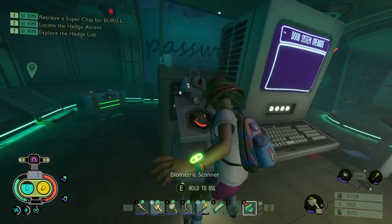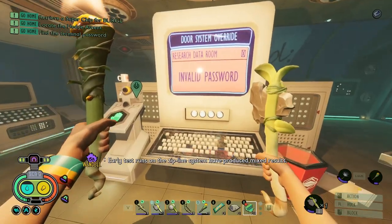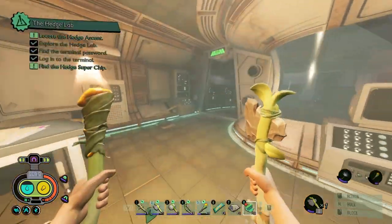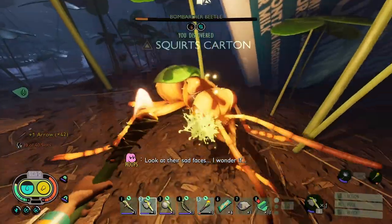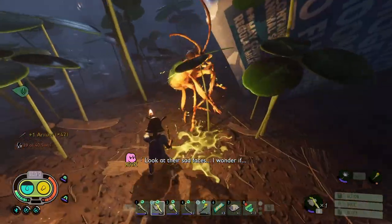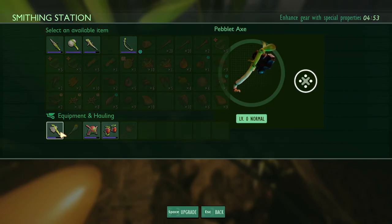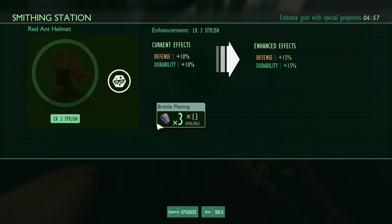I grabbed some more password pieces, put my hand on the biometric scanner, then forgot I didn't have all the password pieces — so I grabbed the last one, input the password, and gained access into the lab to get the BURG.L chip. On my way back to the oak lab I killed some more bombardier beetles to get the final boiling gland I would need for the oven. I gave the super chip to Burgle and got the smithing station, which I used to upgrade all my tools and armor.